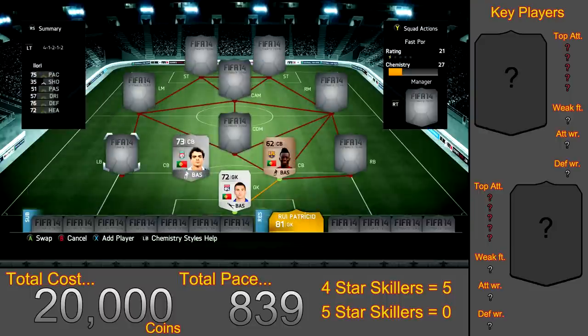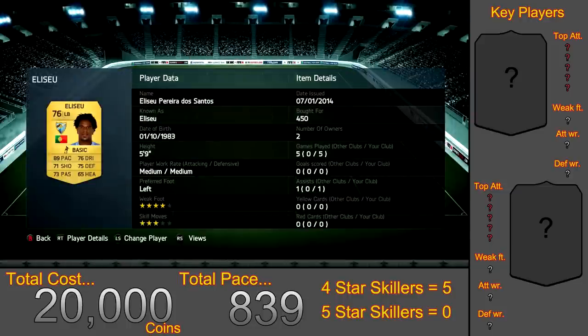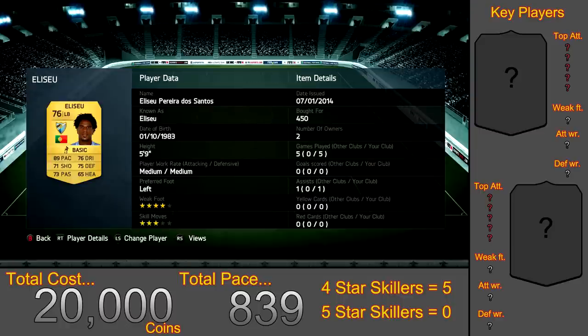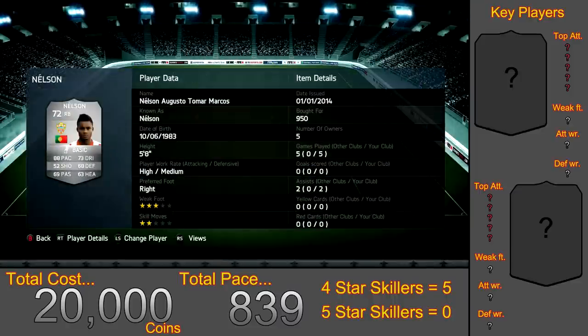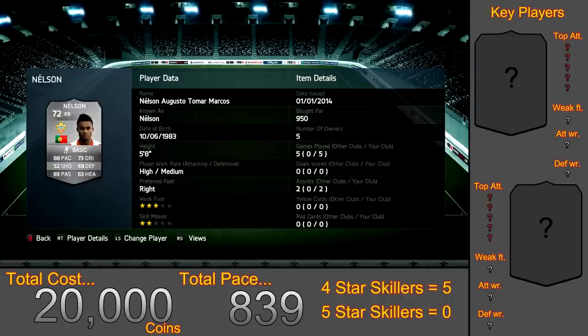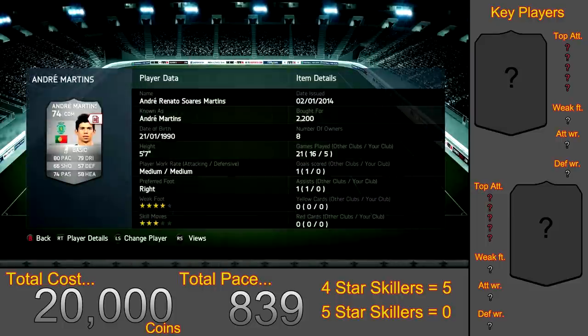Moving to the left back we have Alisu for 450 coins — he has 89 overall pace, 71 shooting, 75 defending and 73 passing. His stats are pretty awesome and he plays really well, probably one of the best players in this team. He also has the long shot taker trait and 4-star weak foot. On the right back we have Nelson for 950 coins, with 88 pace and 73 dribbling — defensively not the greatest but good enough to play against gold teams.